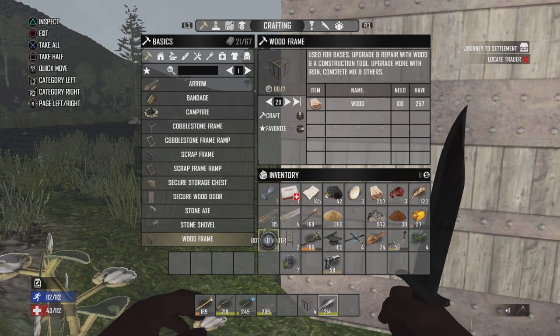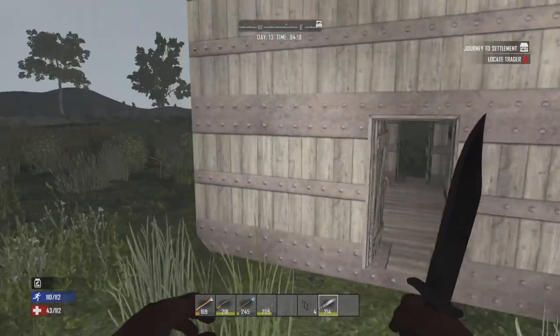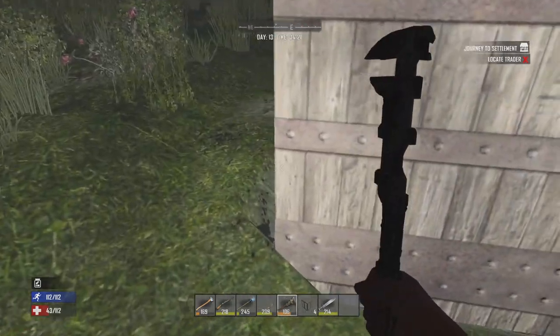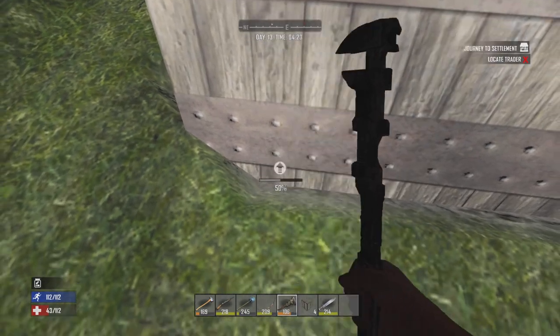I need to go find more clay and also just more wood in general. Wood's easy to find. Clay's also easy - it's just a pain to dig.